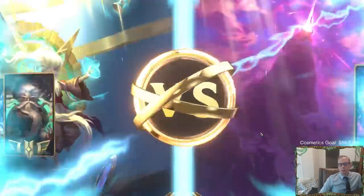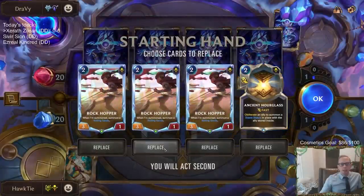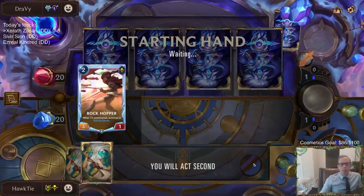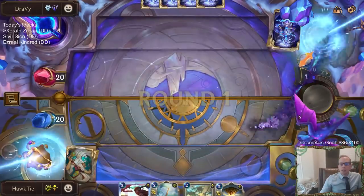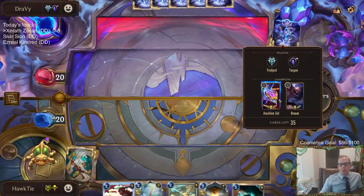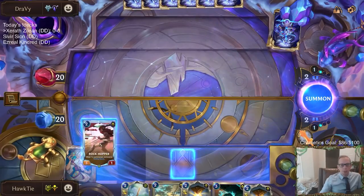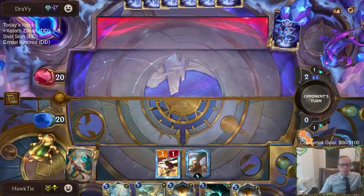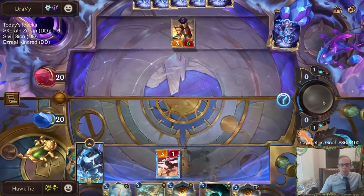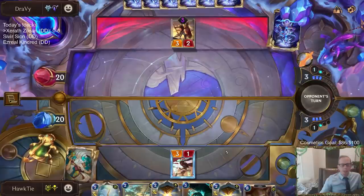First matchup is against Braum and Aurelion Soul. The good thing about this matchup for us is that we can assume their deck is built around Targon's Peak — Braum and Aurelion Soul basically always means Targon's Peak. We have Desert Naturalist that can blow up Targon's Peak, so that could be pretty important. I maybe should have led with Preservarium to look for Naturalist, but considering we had the attack token, I played the 3/1.